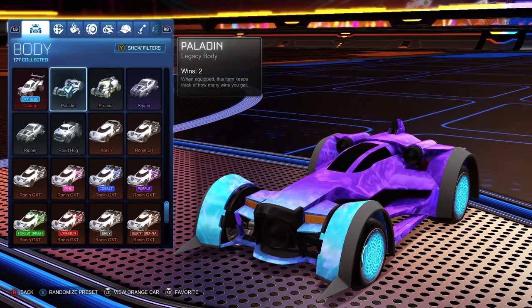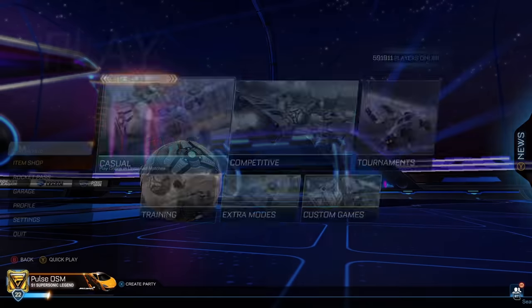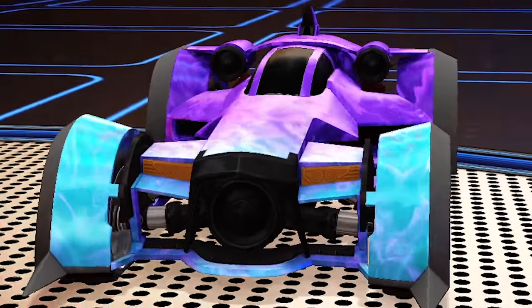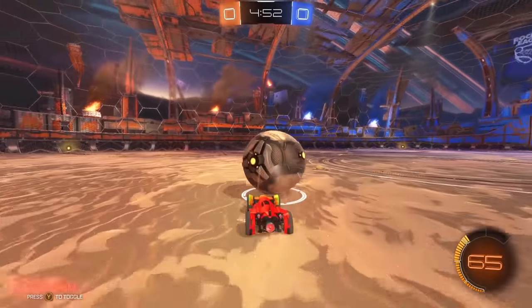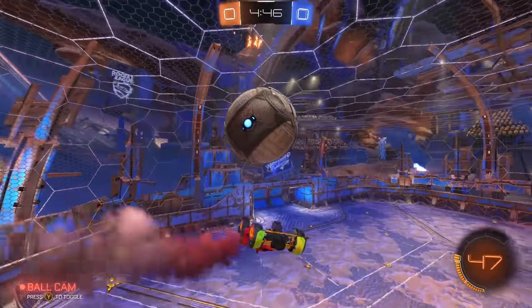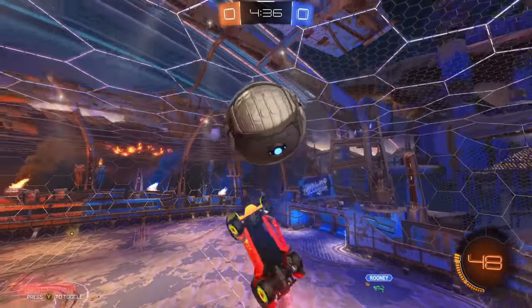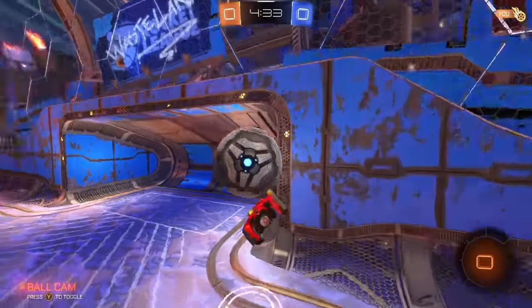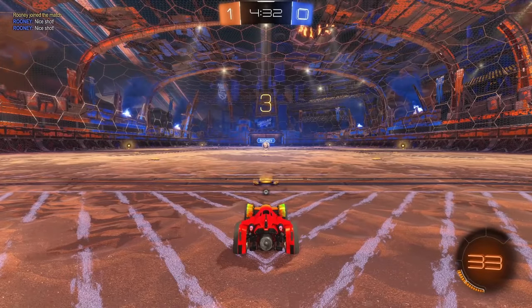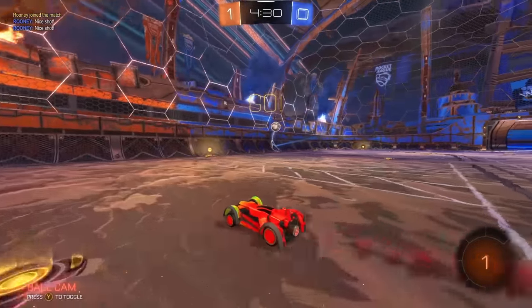Next up on the list is the classic Paladin. This car, as with some others, was used quite often in 2015 at the start of the game — people just gravitated towards it because, let's be real, it looks pretty cool. Oh my goodness, it feels so tiny. Is this just me or does this car look absurdly tiny? I guess I like it a bit more than the Merc, but it's got such a weird feeling to it — I can't explain it. I think you have to try it out for yourself.